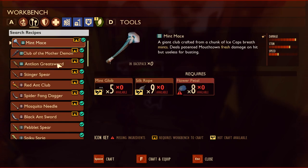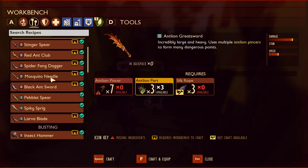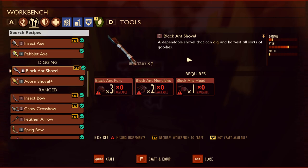Next up, we're going to look at the new weapons added. First up, we have the antlion greatsword. It's a tier three sword — the highest rated sword in the game. It's got a ton of damage and a pretty decent attack speed. You're going to need the antlion pincers and antlion parts, which you get from the antlions. Next up is the black ant shovel, a tier two shovel which you get from black ant parts. It does have a little bit of damage and a decent amount of stun, and you're going to need it to harvest some new resources that were added to the game because they require the tier two shovel.